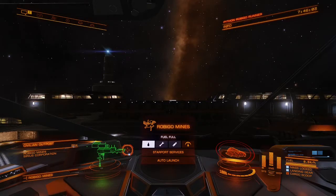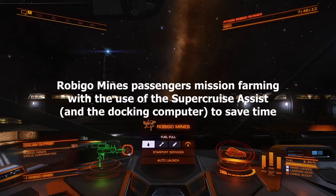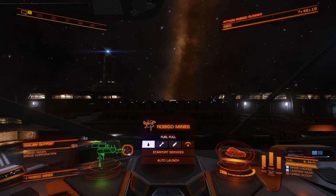Hello everyone, welcome back to my channel. I am VizTech, and today I will try to show you how to efficiently use the Super Cruise Assist while farming the Rubigo Mines passenger missions. Hopefully I will manage to focus, concentrate, and explain at the same time as driving — what to do and how to squeeze as little time as possible into this farming routine.